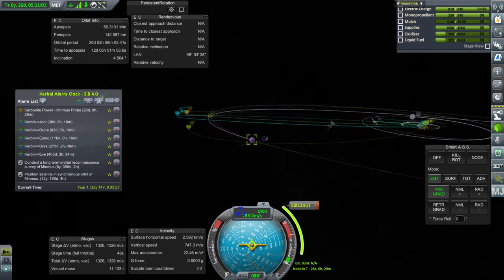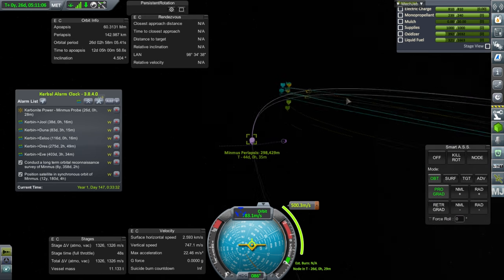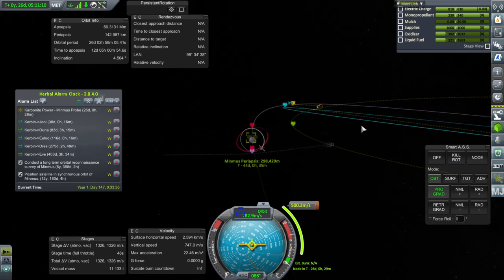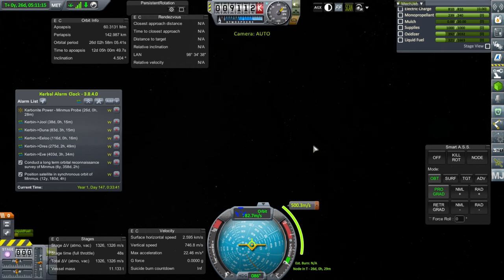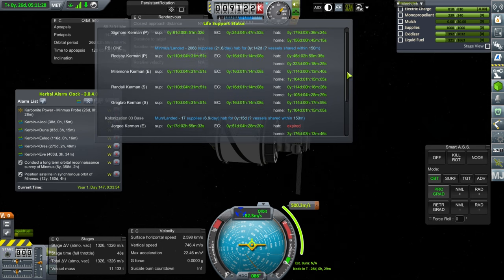I don't have too many possibilities. I might be able to come up with a sequence of maneuvers to cost less and get closer, but this is not super critical anymore because we've got the supplies - Sigmore has 61 days according to this, but he's got one of those recycler thingies, the Nomomatic, and I think his actual supplies will last longer. The PBI-1, which is our Minmus base, has 110 days. Colonization III base, which is the reactor, has 17 days according to this, but I think it's longer.